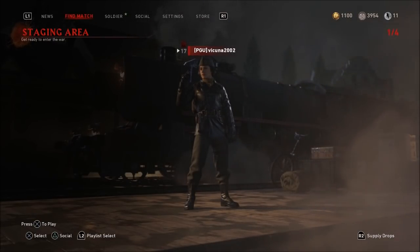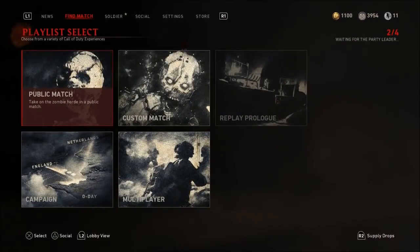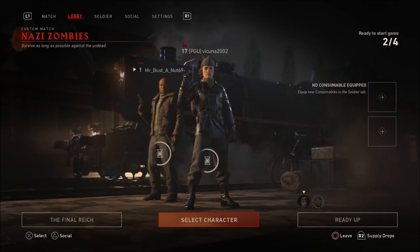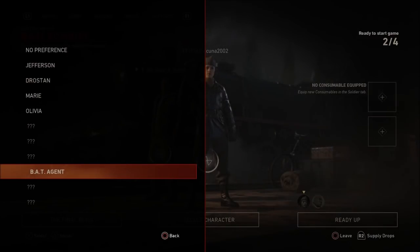So you can see that I do have the BAT agent on my main account and I'm going to be hooking up my second account, which is going to be the account that's actually going to be getting the BAT secret character. Once you have both of the controllers hooked up, you guys can go to Custom Games, go to Lobby, and you can see on your second controller, if you go to Select Character, you see that you already have the secret character unlocked.